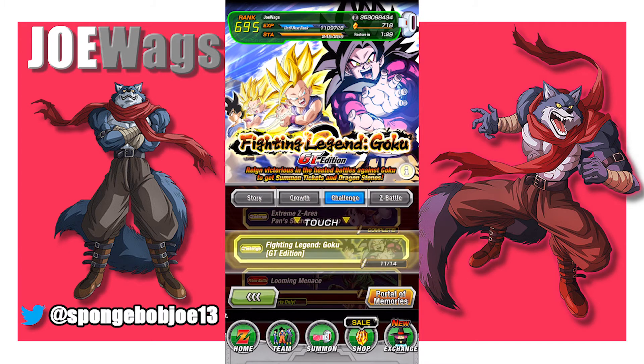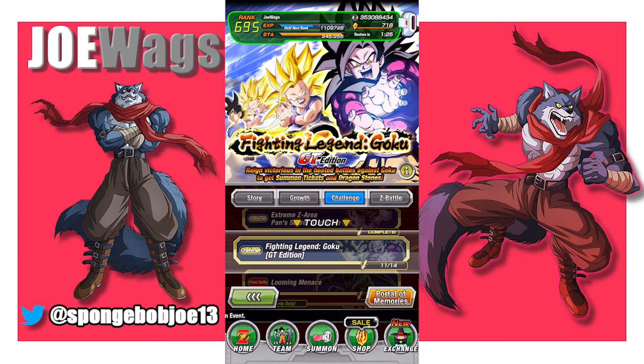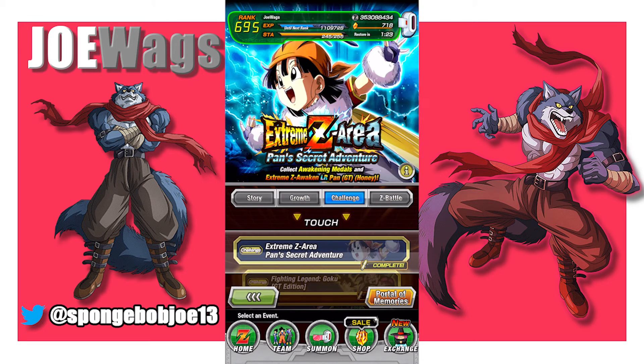Fighting Legend Goku is even harder — more endgame content with missions I haven't even completed yet because it's so difficult. The Pan EZA is going to be way later on down the road for you, so don't worry about that yet. You need 130 stamina just to attempt it, so your rank is going to be too low to even try it right now.